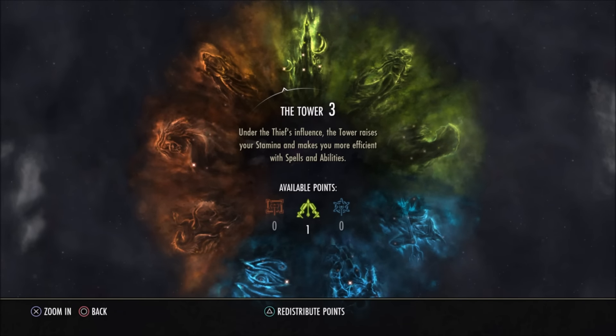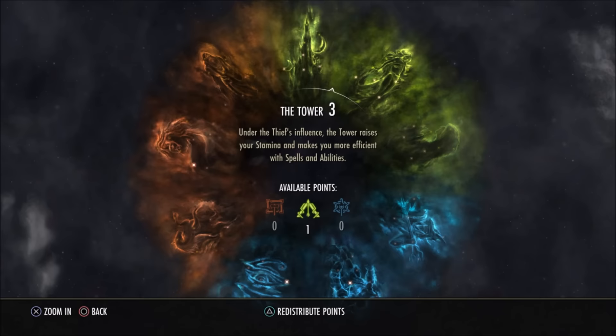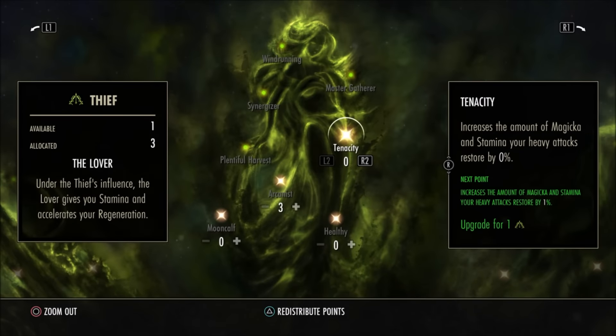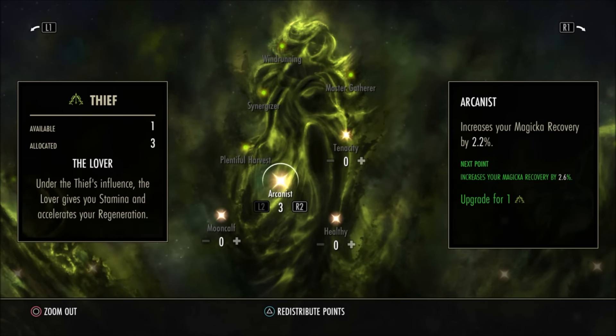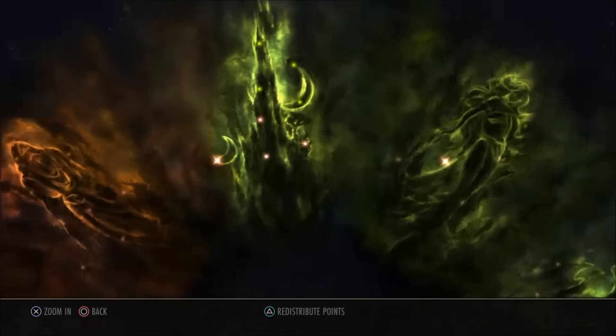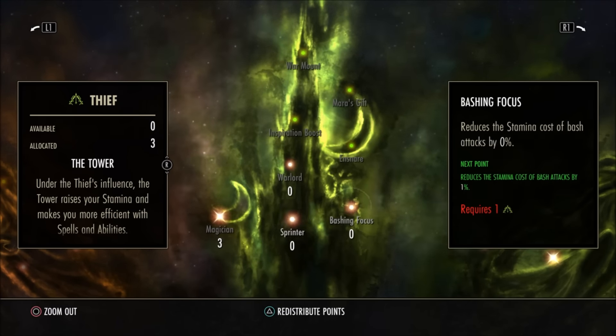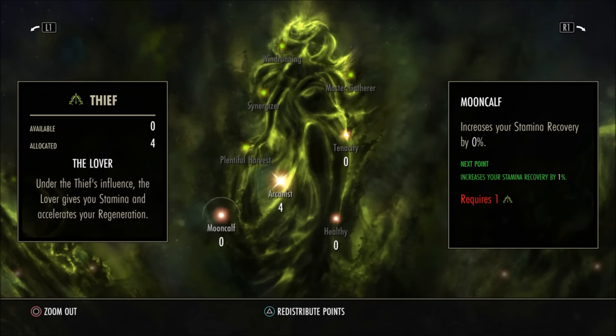Here we are at champion points. At lower veteran ranks you won't have many — I probably have around 15 — but every single point is very important. For the Thief constellation, I've been putting points into Magicka Recovery, which pairs well with my High Elf racial bonuses and light armor passives. I'm also putting points into Magician, which reduces Magicka cost of spells. Both Magicka regeneration and reduced spell cost are important early on.